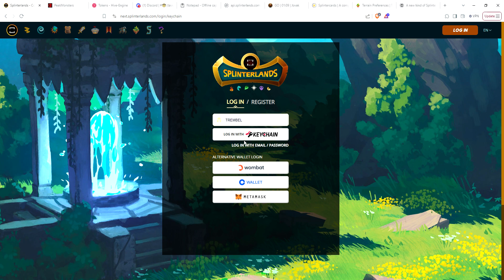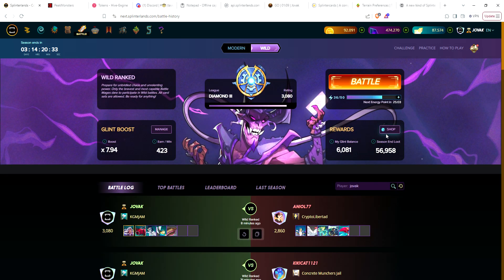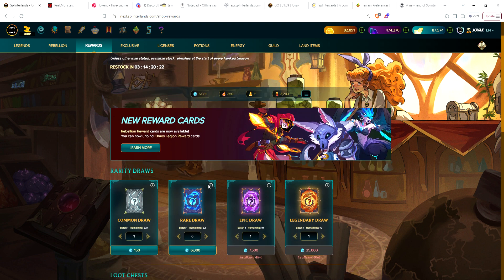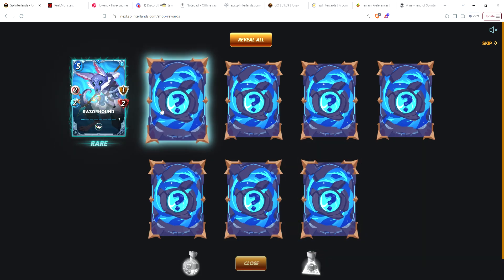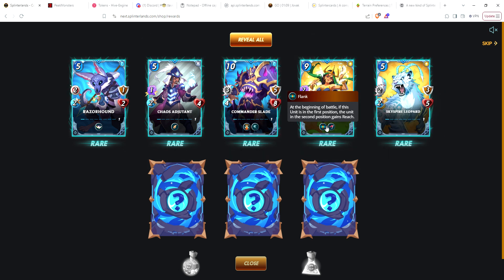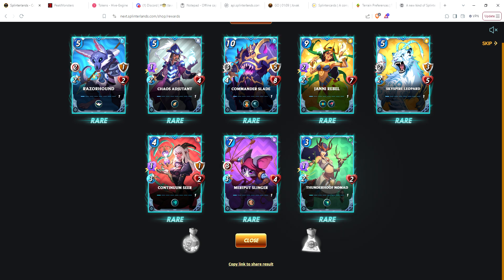Let's head to the main account. Once again let's load up on some rare cards. From now on, whatever rares I can get on my top two accounts I'm going to get rares, and then if I have a little glint left over pick up a couple of commons. I've got 6000 glint — that should be enough for eight rares. I also have 3200 merits so I'll be able to get a gladius case here as well. Got Razorhound, Chaos Commander, Slade, Johnny Rebel, Leopard, Continuum Seer, a Slinger, and Nomad — a very nice mix of rares.